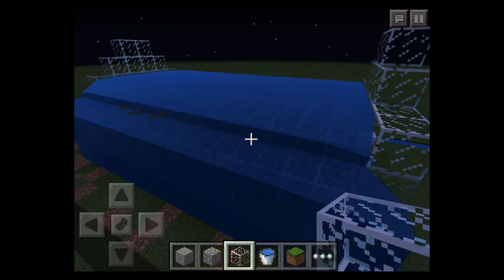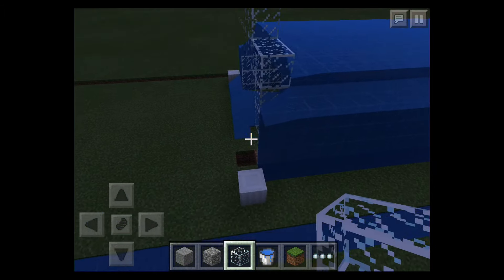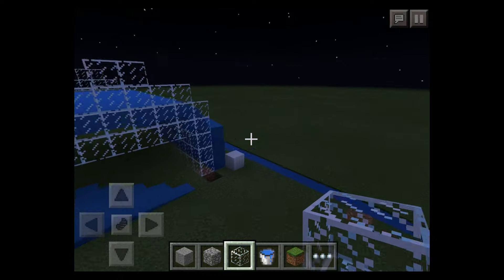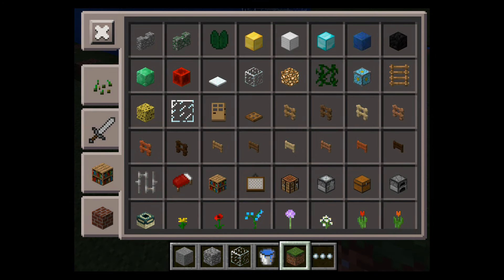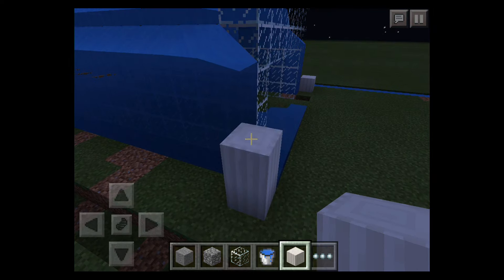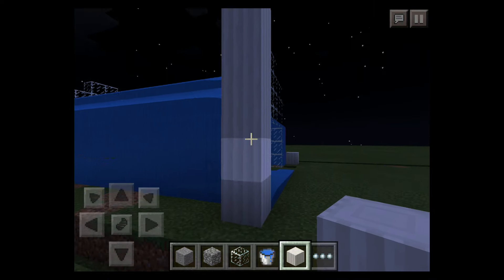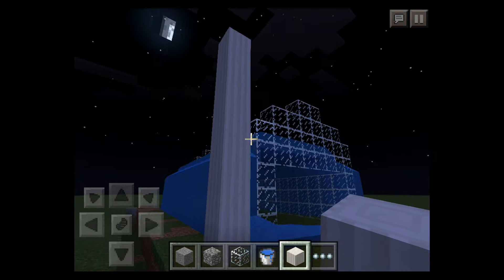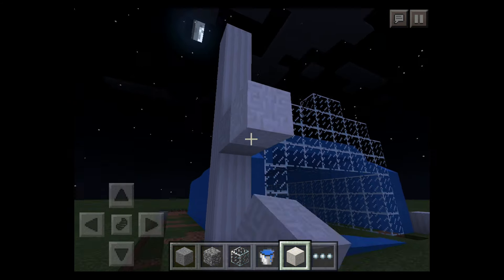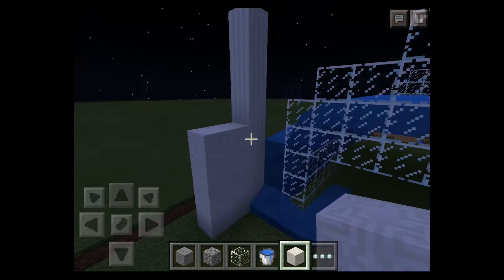So what I'm doing now — it looks a bit different but it doesn't really matter on this side. Then here it's going to be made out of quartz. Right now I'm just doing the size, and it's going to probably be like six or seven floors high. I'm making this out of chiseled and pillar quartz, and that's going to be like two rooms high.